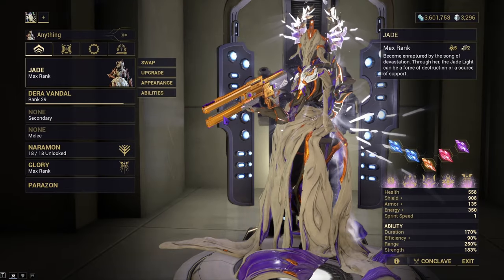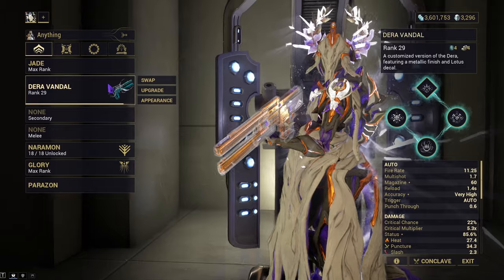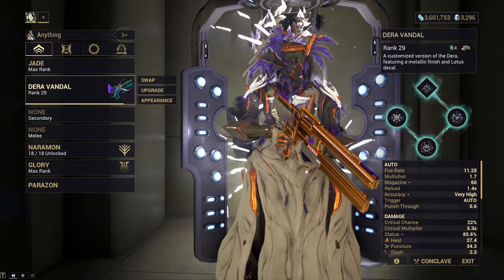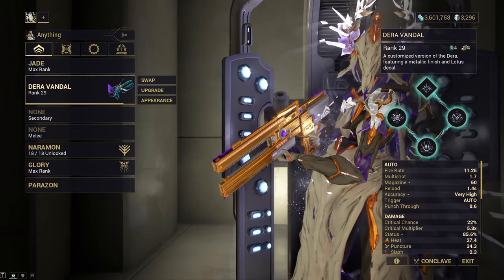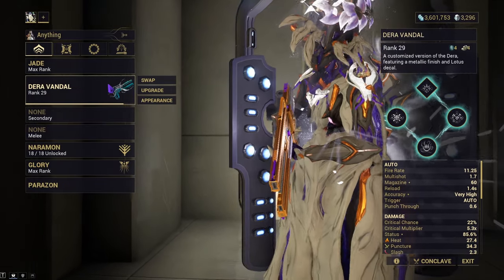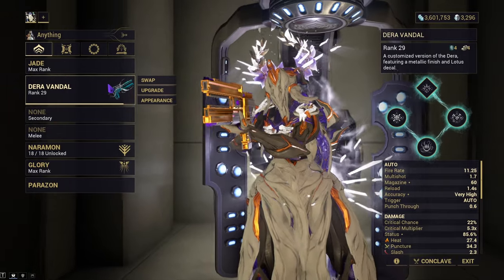Alright, new day new weapon — another incarnon. This one is going to be the Dara Incarnon. To me, this incarnon is not the best when you compare it to the other ones like the Sybaris, the Okina, the Sycharis — they're all very powerful. This one is good in its own way, it's not the strongest, but we'll cover the evolutions, the build I made, test in the simulacrum, go to Steel Path and test it there, and then I'll give my final thoughts.